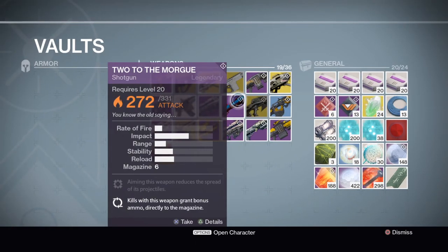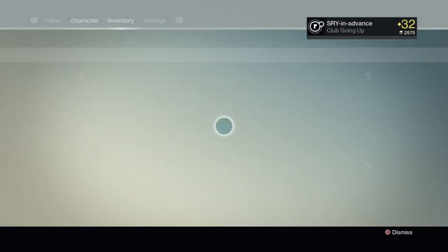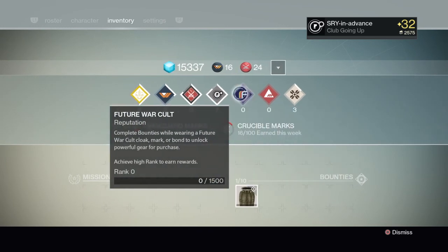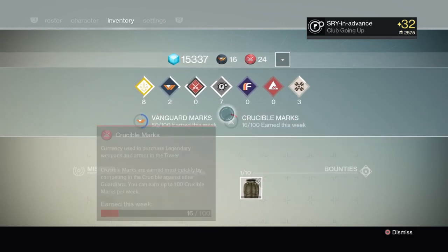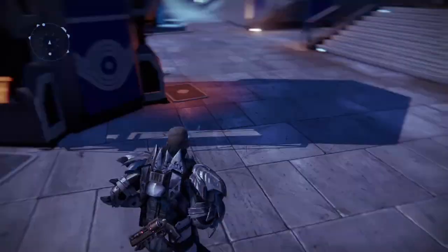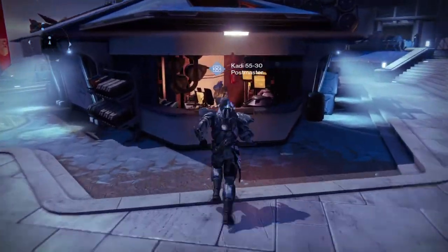What you could also do is push up the reputation level of your Dead Orbit, Future War Cult, New Monarchy, and Vanguard factions. If you get these all up to 2,400 reputation — just under rank 3 — you get a package when you reach rank 3. If you push them all to just under rank 3, you will get a package as soon as you turn in one mission for that faction after the DLC drops.